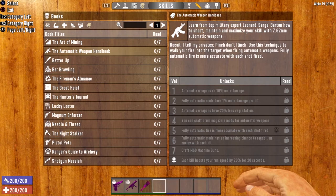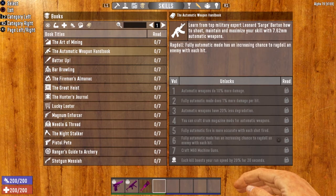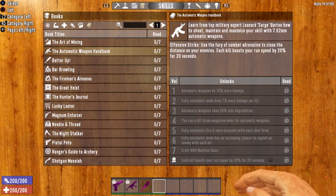Volume five makes fully automatic fire more accurate, so you get more accurate the more you shoot. Volume six gives fully automatic mode an increasing chance to ragdoll an enemy with each hit — the ragdoll in this alpha is amazing, it's one of the best things they've added. Volume seven lets you craft the M60, which doesn't really pertain to this video. And then the completion bonus is very, very good: each kill boosts your run speed by 20% for 20 seconds. So you can spray and pray, kill a bunch of zombies, and run away if you're getting swarmed.